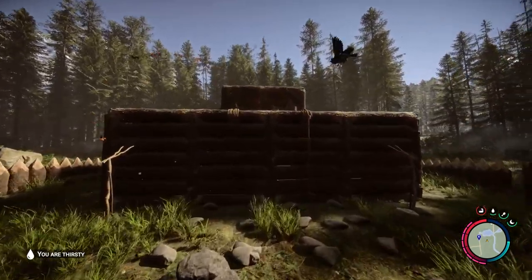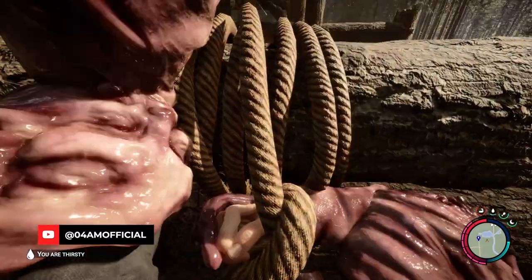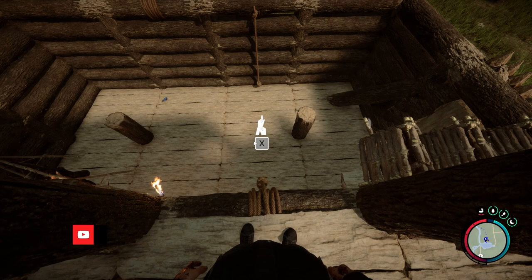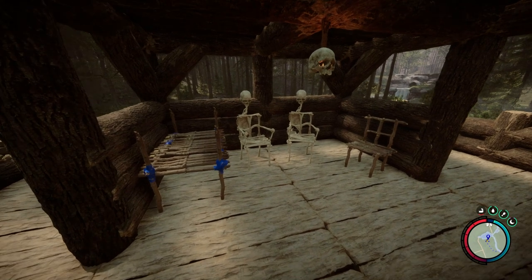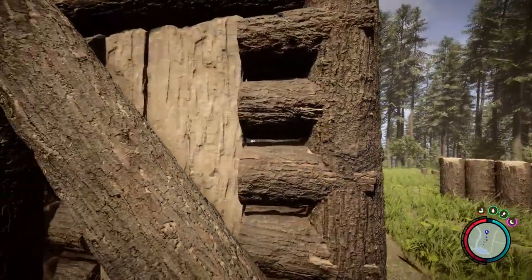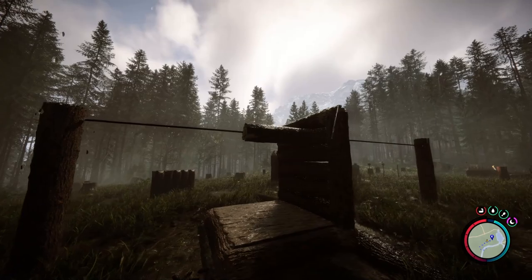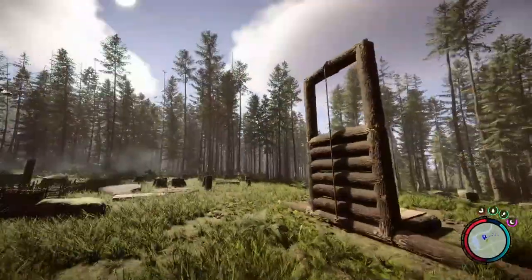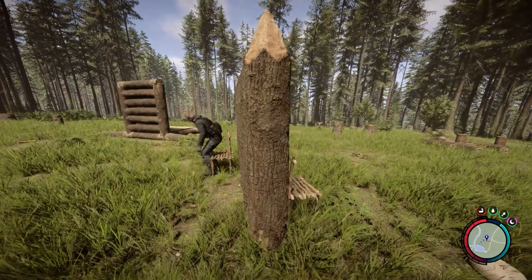I saw a couple of methods to enter and exit your base without using a door in Sons of the Forest, because many people are afraid of cannibals entering their base. In this video, I'm going to share some pretty powerful ways — even hacks — to get not only you but also your companions and even resources through walls, using makeshift locks, ziplines, and even chairs. Without further ado, let's get right to it.